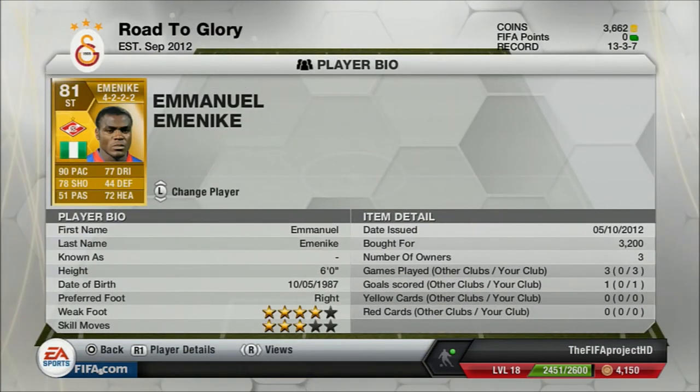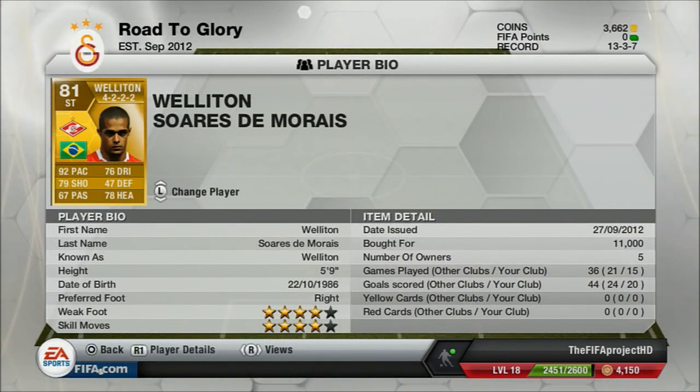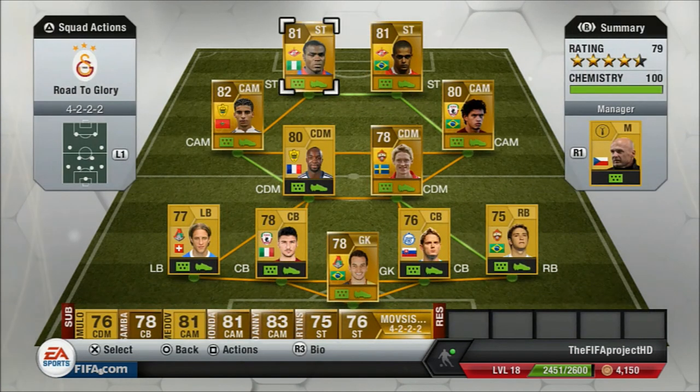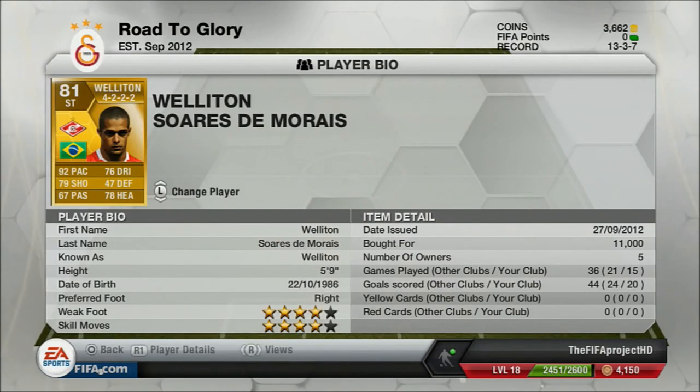Moving on to our strikers. First is MNEK — 90 pace, 77 dribbling, 78 shooting, and 72 heading. He's 6 foot 2, 4 star weak foot, 3 star skill moves. He has great shots — 78 shooting but his shot power is amazing at about 88. His pace is 94 acceleration and 88 sprint speed, so that acceleration is just amazing. His dribbling at 77 feels more like 82 or 83 in-game. I bought him for 11k — you can probably get him for about 9k now. He has 4 star skill moves and 4 star weak foot. He's played 3 games and only scored 1 goal — I just bought him this morning and played a few games.